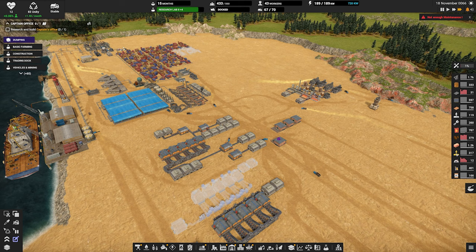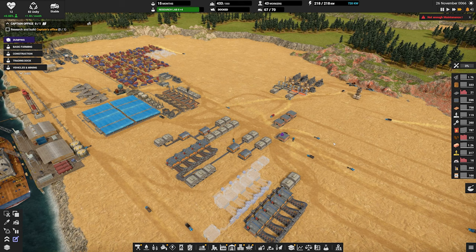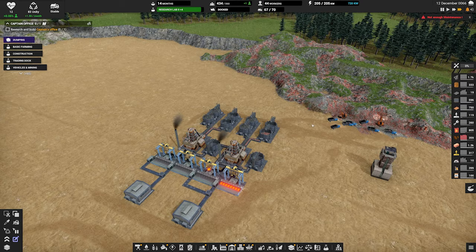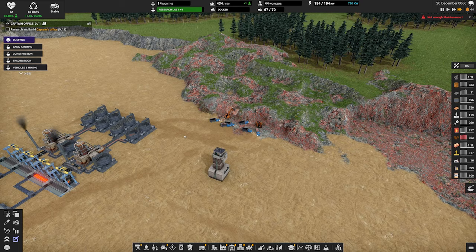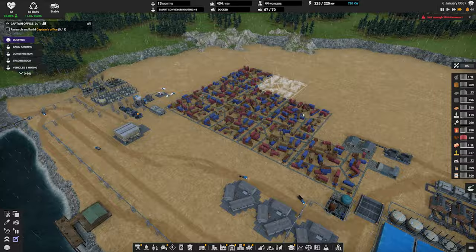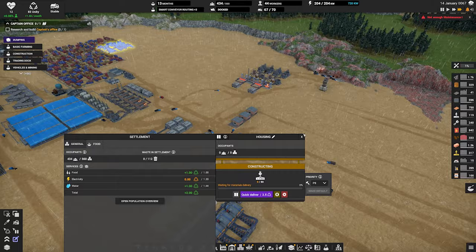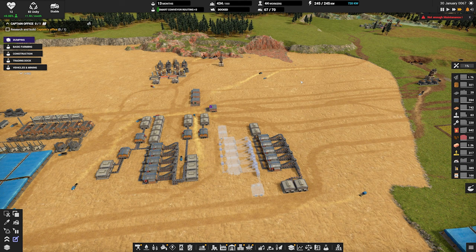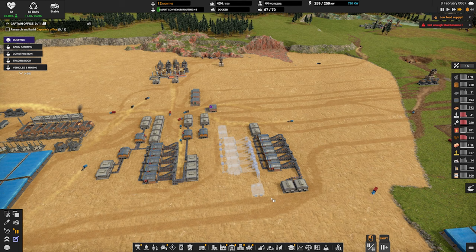Let's hit play and see what we're doing. Our construction part ones are looking good, construction part twos are looking very good — 317 of them with only one factory making them. But we need to ramp up our iron. We probably need another excavator. Let's build another one. And let's also unpause this factory making mechanical parts — we don't have that many mechanical parts.